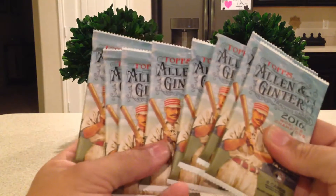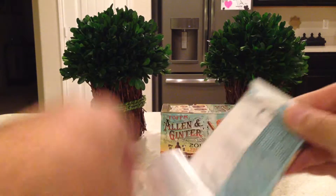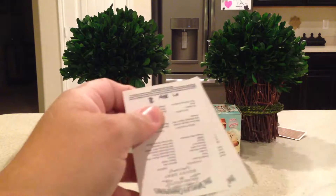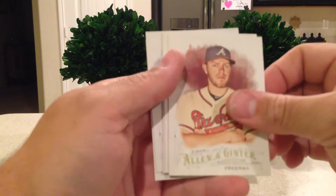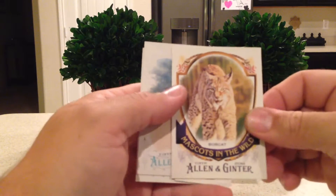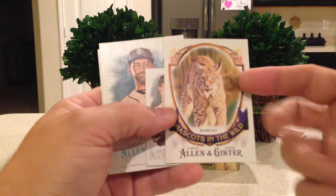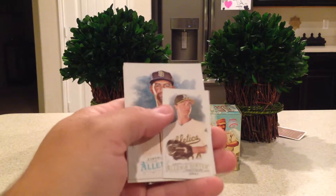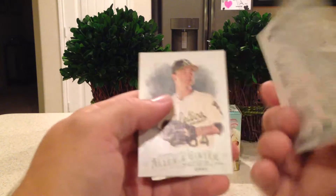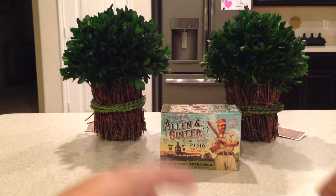Eight beautiful packs. First one we got: Freddie Freeman, Josh Harrison, and a Mascots in the Wild card — you can only get those in retail packs — and that is the Bobcat. Also Sonny Gray mini, Tyson Ross, and Sonny Gray full-size.